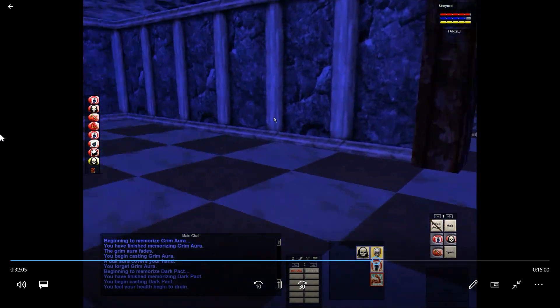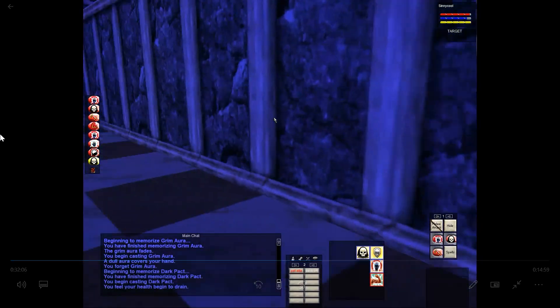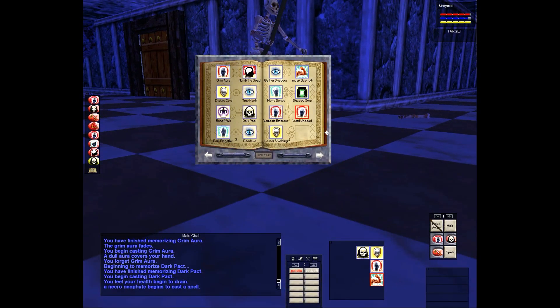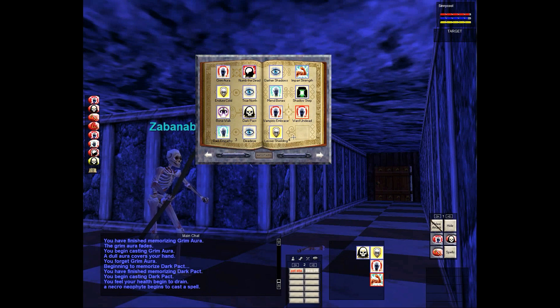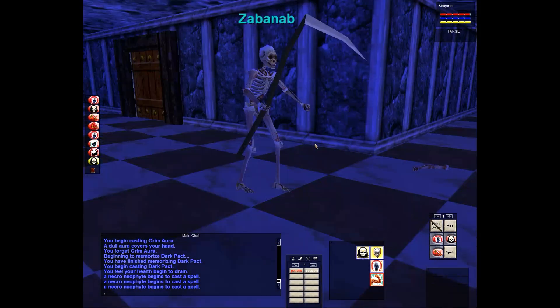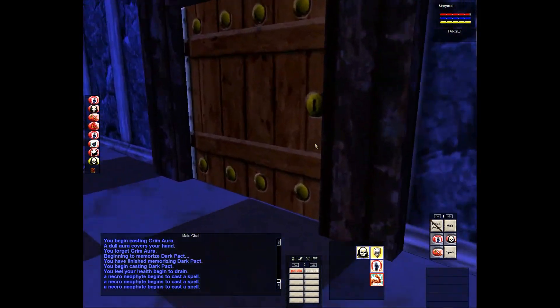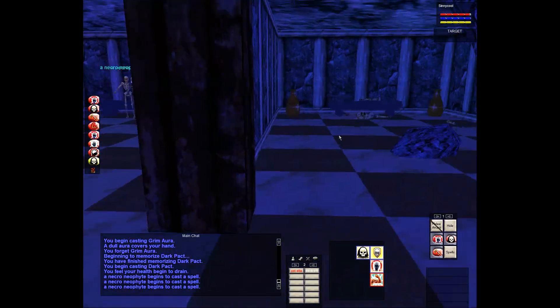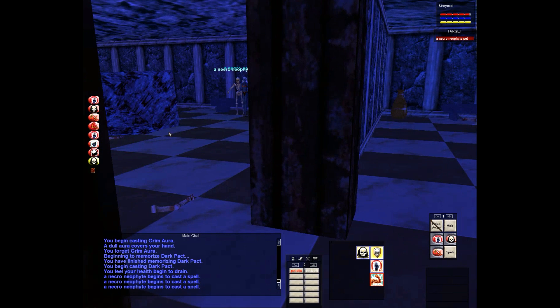Hey, what's up everyone, I'm Cinecool and this is EverQuest Project 1999. I'm on my dark elf necromancer. We are in Befallen — Befallen is a dungeon. Dungeons are really dangerous in this game. There are things called trains, there's no instances, just one version of the zone. It's a low level dungeon but there are dangerous enemies and good equipment you can get in here.